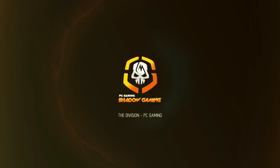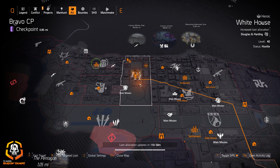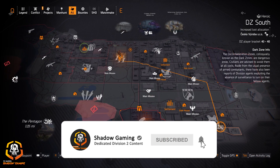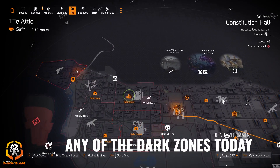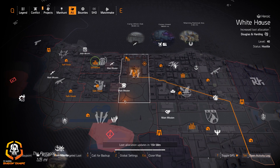Good morning, you are now leaving the safe area. Hey agents, welcome to Shadow Gaming. We got the target loot allocation for June 16th, 2020. Starting with the dark zones: we got Seska SRO at DZ South, Richter and Kaiser at DZ East, and Pistols at DZ West.